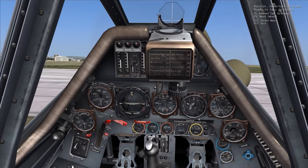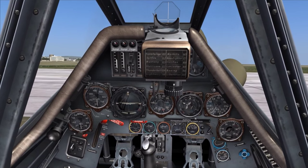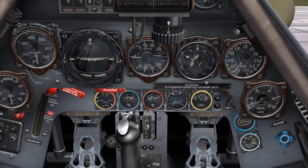1000 to 1200 RPM is our maximum RPM until our oil entry temperature reaches 40 degrees Celsius, as shown on the red gauge at the lower center of the cockpit.